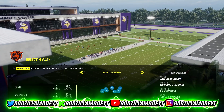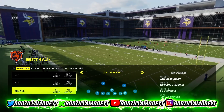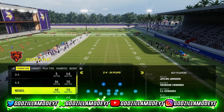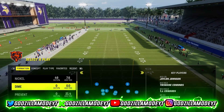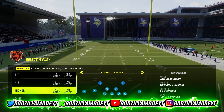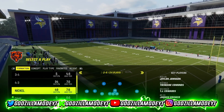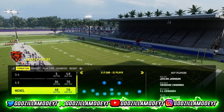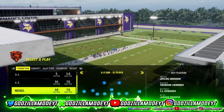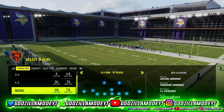I'm about to show y'all this defense. We've seen this defense for years but they patched it so bad that people don't even use it anymore — the formation is basically not usable. But I'm about to show y'all why this formation is really good right now in Madden 24. The formation is in the Minnesota Vikings defense playbook, but you can find it in the Bills Multiple D — four-six multiples — and it's called Three-Three Cub. Three-Three Cub used to be like the meta of all meta formations back in Madden 20, 21, 22 before they patched it.